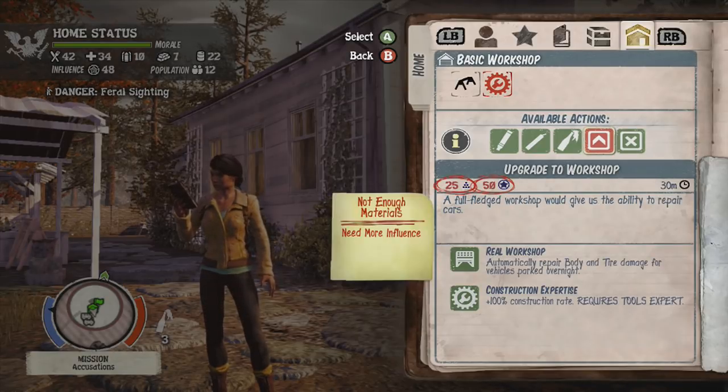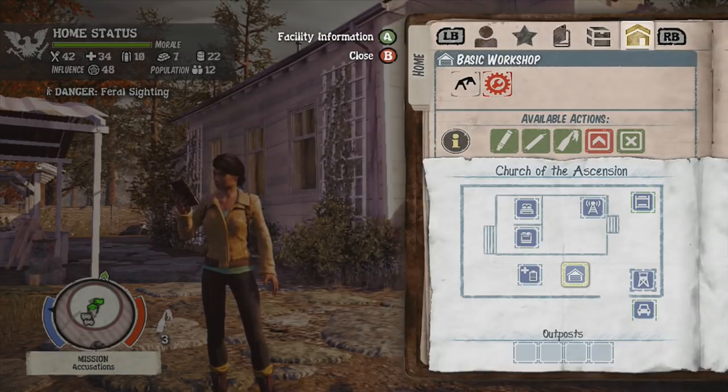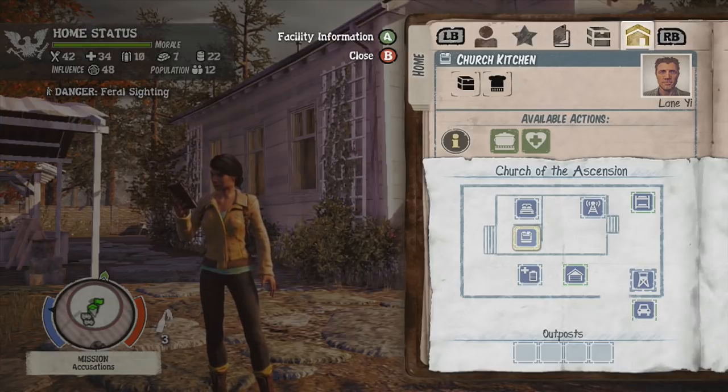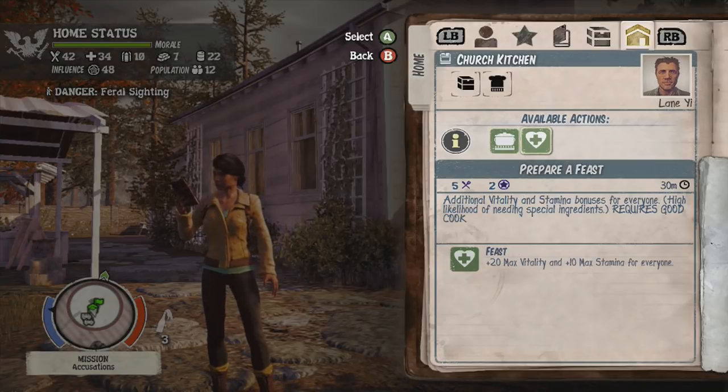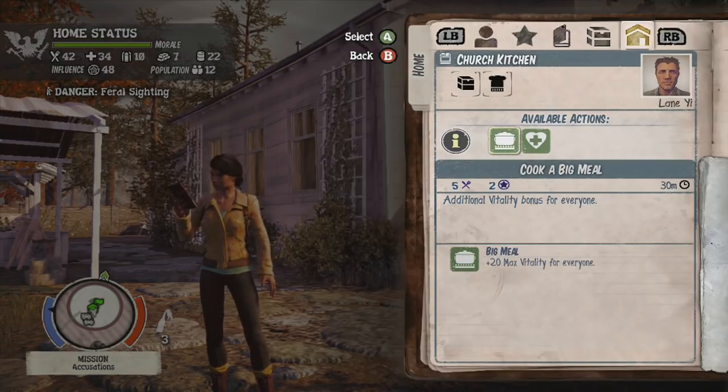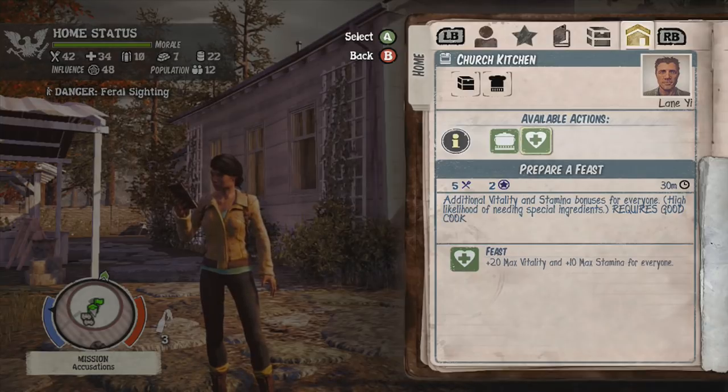The fifth D is your influence. You gain influence over time and as you do missions, but some influence you only get for that particular day in this game. So you need to use it while you've got it to upgrade various things and activate various abilities for different areas — say the church kitchen, where you can cook a big meal which gives everybody additional vitality, or prepare a feast which gives additional vitality and stamina.